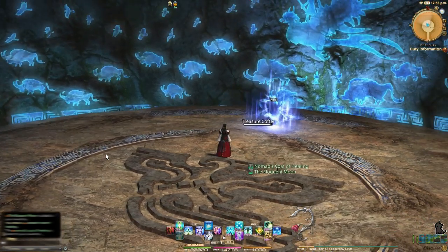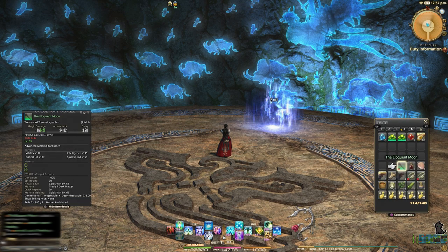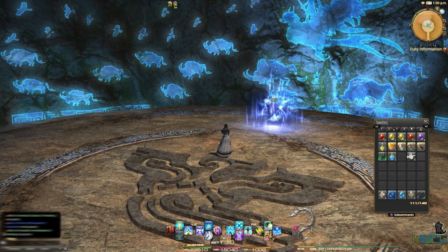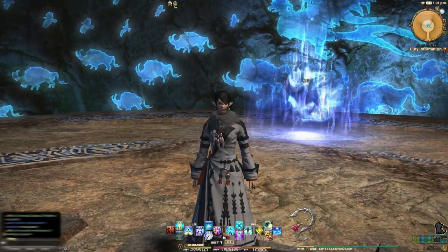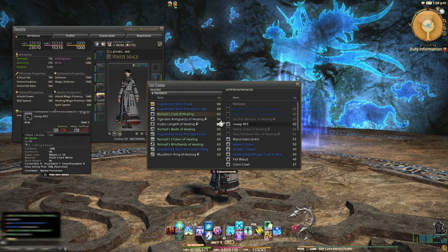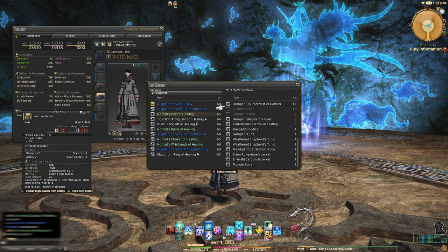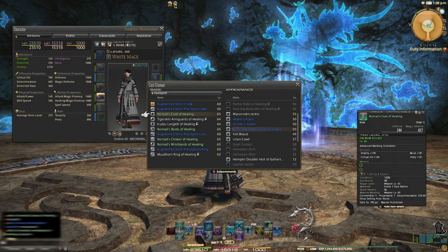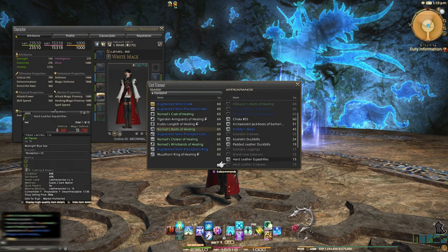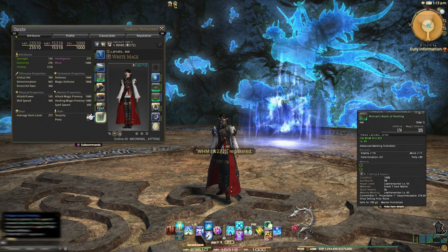I feel like I just replaced half this equipment. That I don't need, so that can go over here. Let's equip some of our new stuff. Now you can see I'm dressed up similar to a local here, but we're going to change that because we are all about the glamours in this universe. I glamour everything. I need to clean up my inventory. Now we look like ourselves again.